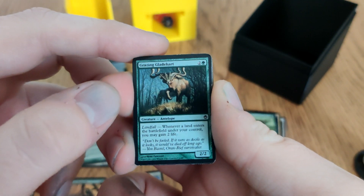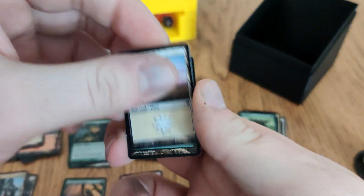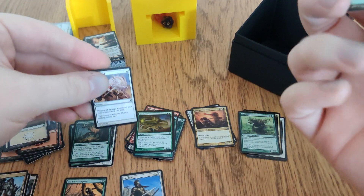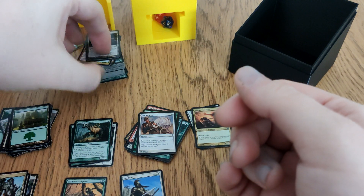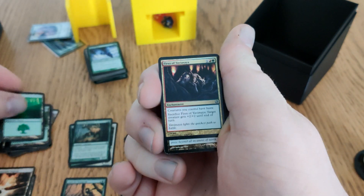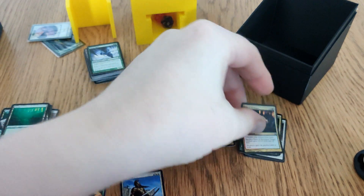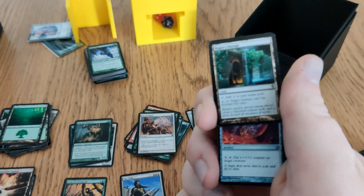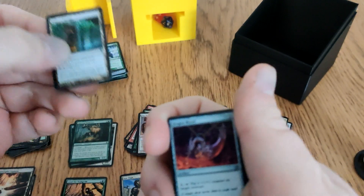Grazing Gladeheart: whenever a land ETBs, gain two life — a little more life gain. Jungle Shrine — a non-basic. Fires of Yavimaya: creatures I control have haste; I can sac it to give something plus two, plus two until end of turn. Rogue's Passage is part of this deck's only real win condition — the goal is to get Polukranos monstrous for an appreciable value with Rogue's Passage on board, and just dome in for commander damage.